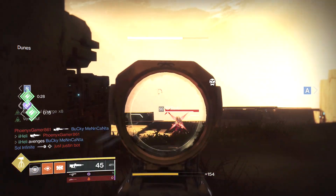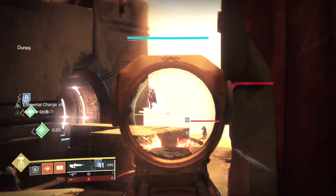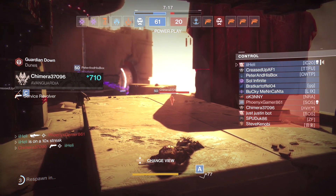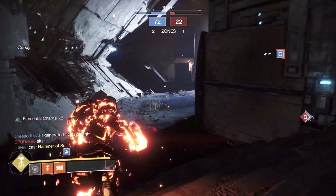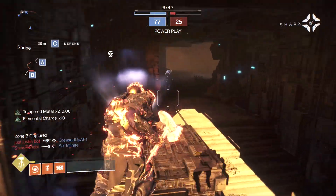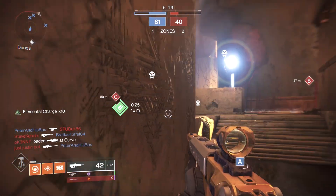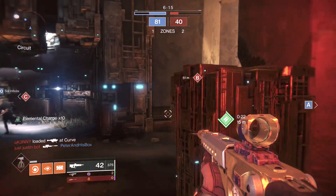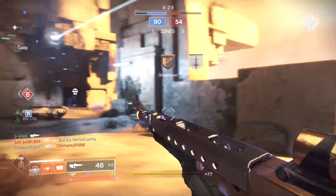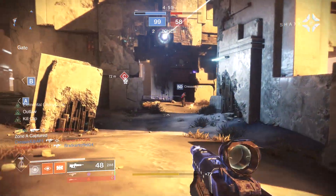I was thinking of maybe the Vigilance Wing when it was first out and was pretty much the massively powerful weapon in Crucible. I was thinking the Last Perdition, and I know there's the Outbreak Perfected. I'm also a big fan of the Redrix Claymore. All or no, I figured the Bygones would be the perfect fit for the most hated pulse rifle — I think it's pretty fair. If you guys have any other ideas I've missed, do let me know. I've just remembered I forgot about the Bad Juju, but I don't think that's really on the hate level of the Bygones. I'm still siding with the Bygones.